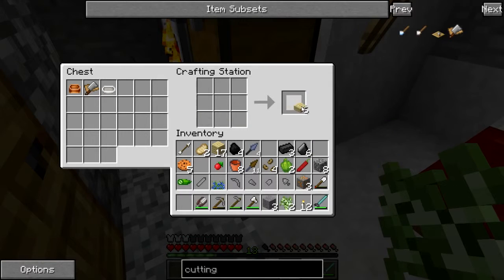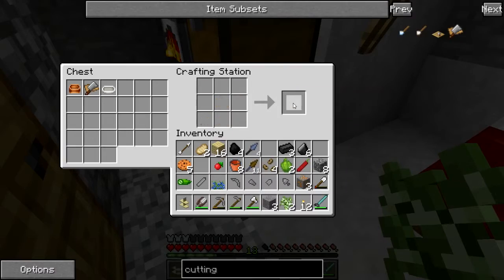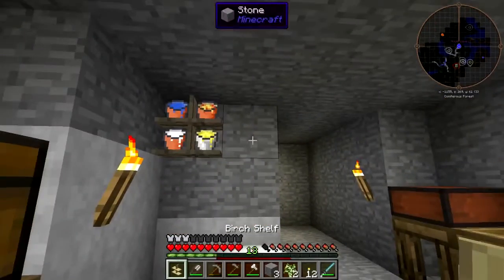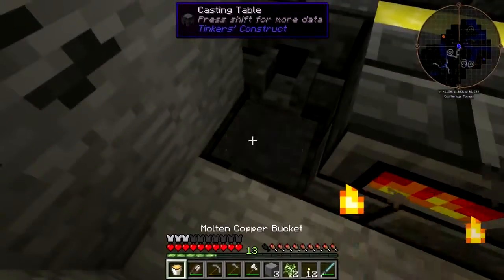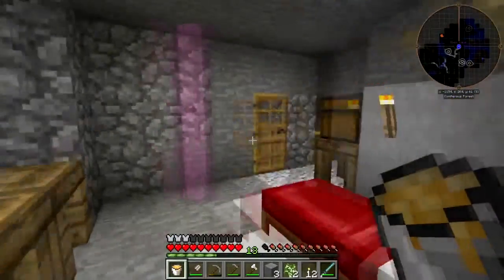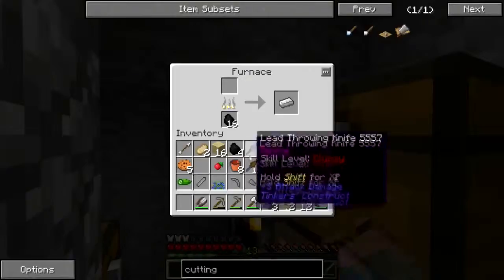Some slabs, and one of them. There we go. Give me my bucket of copper, and we'll just put that right there. Give me that ingot.